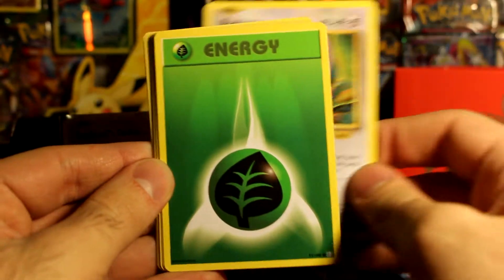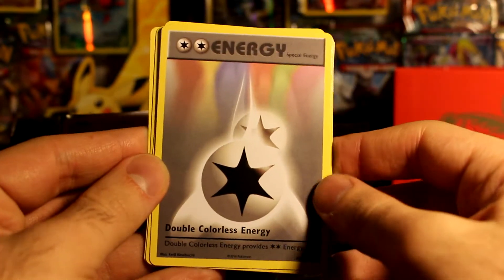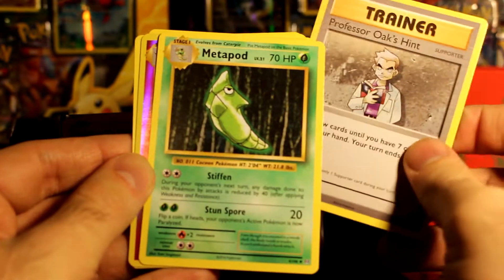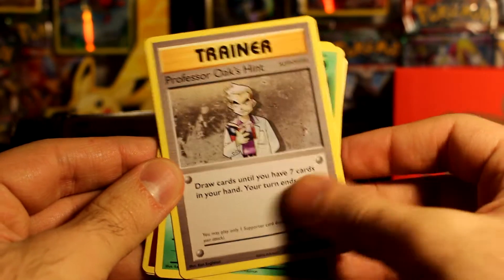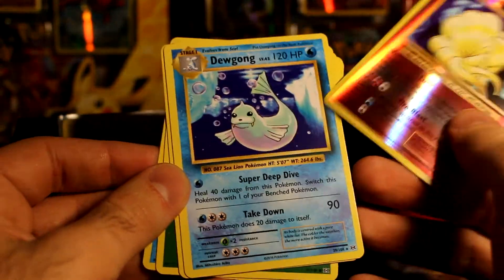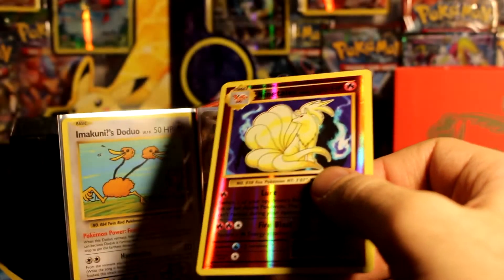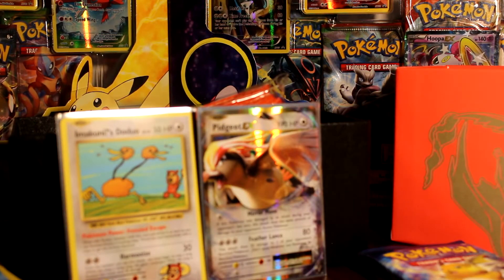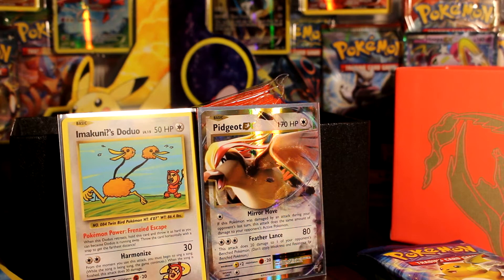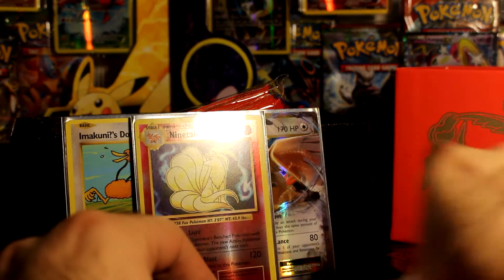Next pack: we've got a Rattata, a Leaf Energy, a Poliwag, a Nidoran, an Onix, a Jigglypuff, a Professor Oak's Hint — 'What are you hinting at, old man?' — draw cards since we have seven. A Metapod, and a Ninetales reverse holo — a regular rare. I do remember that artwork. This one looks similar but different at the same time. Is the Ninetales a holo? Yes it is! So there we go, we pulled something else.